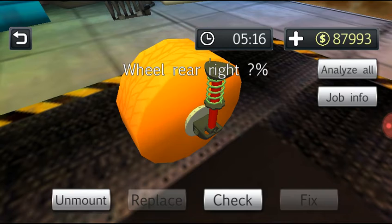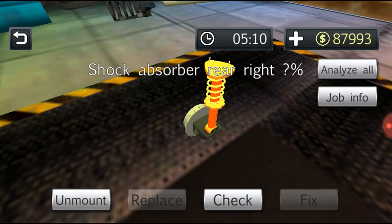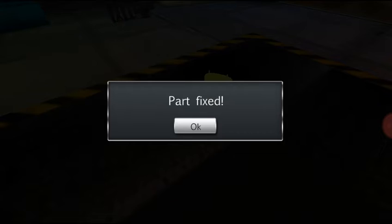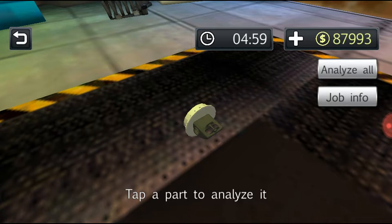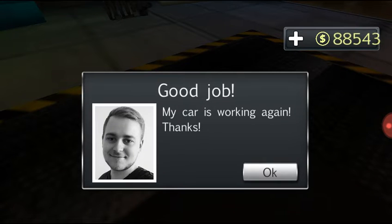There are only two different kinds of cars here — that one and the Mustang. Let's replace the tire and check the shock — yep, you can fix that one. Rear brake — fix that one too. There we go, just rubbed that off and it's done. Customer says: 'My car is working again, thanks!' — 'You're welcome.'